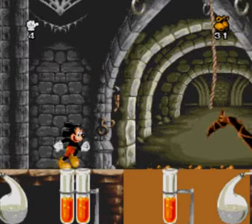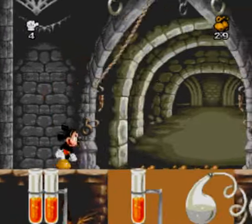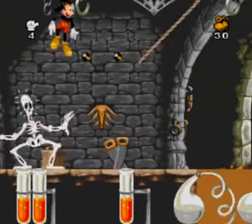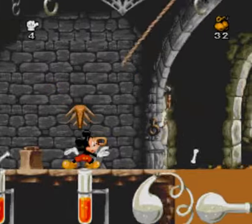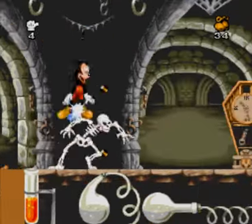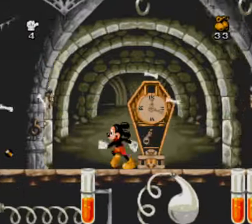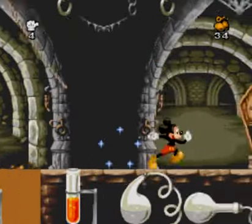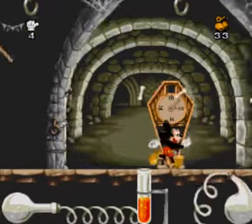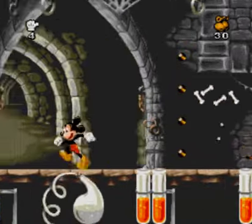There's some very nasty acid going on here. I really want to get rid of those bats because I don't want to take a hit from one accidentally. Be careful if you're jumping on these skeletons, because you can bounce back onto the ropes and take a hit from swinging into a skeleton, so be very wary of that. Otherwise we're pretty much done this segment — just clear out a few more skeletons and the exit's just over there.